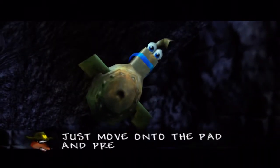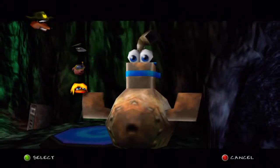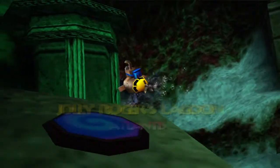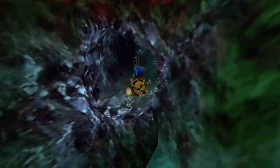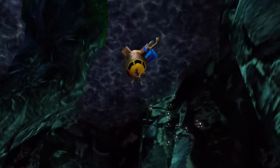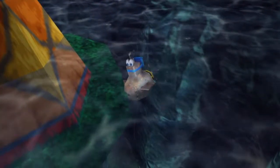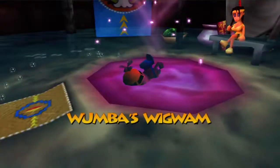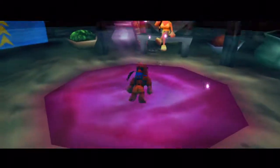We gotta head back to Wumba's wigwam. Also, if you alternate left and right trigger you can shoot a bunch of them, but you gotta be careful because you could blow yourself up and that would not be good. Maneuvering back into the wigwam — easier said than done — and back into the pool we go, back to our good old selves.